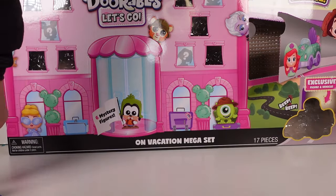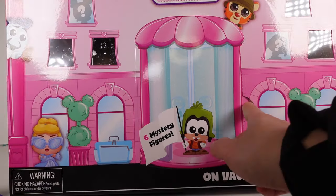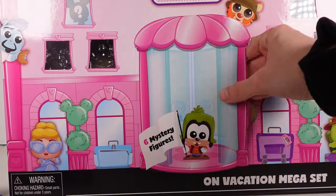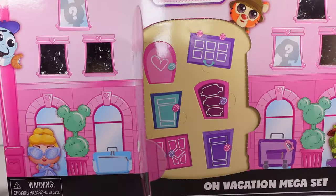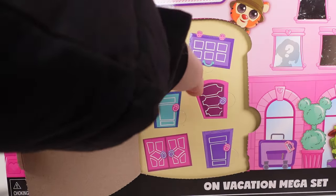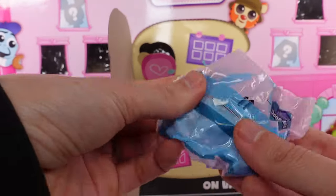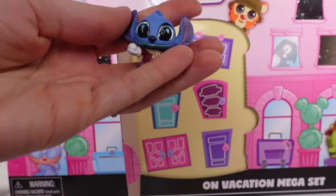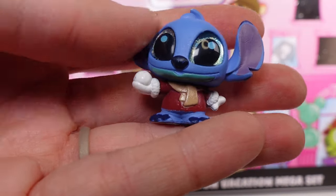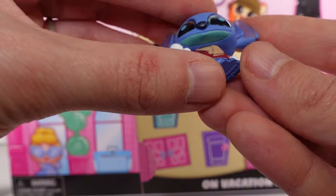This door right here has six mystery figures behind it. I'm going to try to open it gently — there we go! There are six doors and we're going to open each one. Starting with the first one — this bag is a little suitcase bag — our first figure is Stitch! He's holding a snowball, from the Snowy Getaway. He's a common, but I love his little wintry outfit.